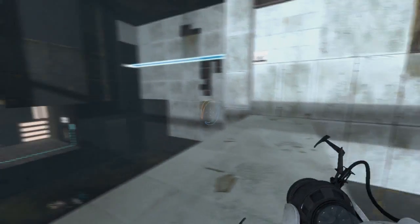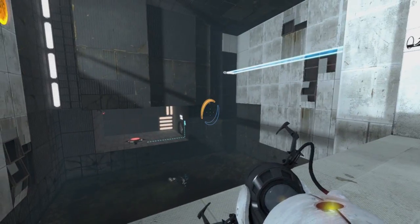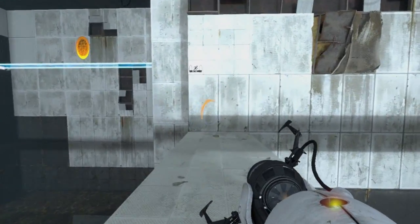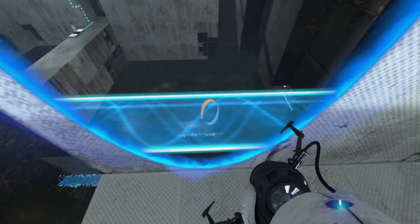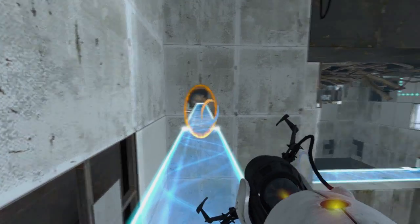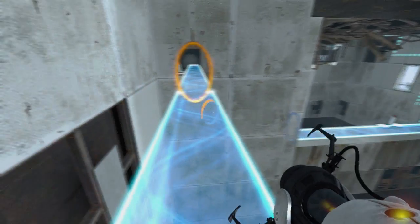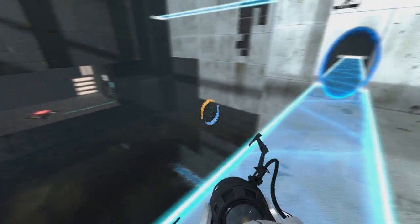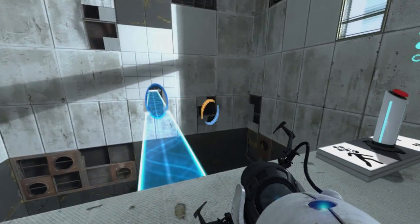As you can see, these boxes dropped into the water, so we're going to have to figure out a fix for that. Fire a portal up by the bridge so we can get on it. Now we have access to our hard light bridge — we just need to keep recreating our blue portal where we need it.